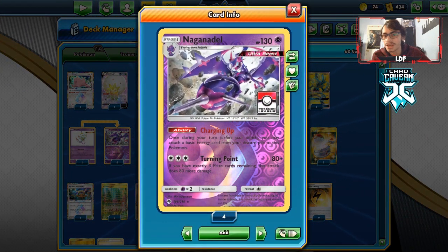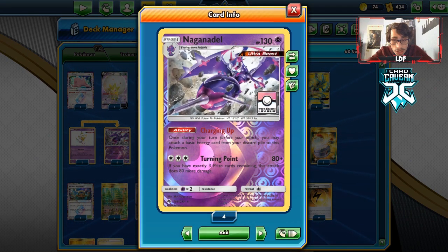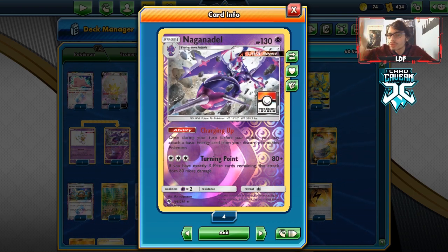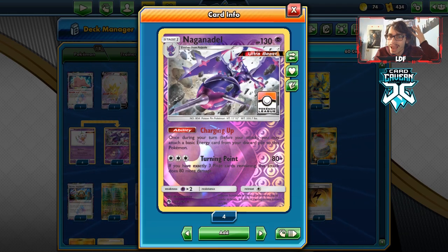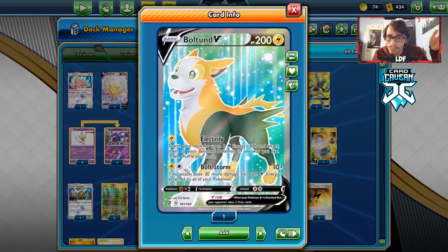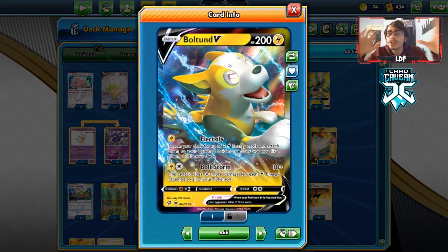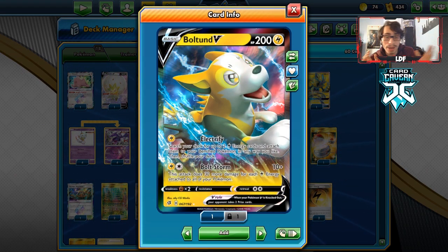Charging Up can do many things — getting you an energy in play means you can do extra stuff beyond just attaching and using Coco Prism. When a Boltund gets knocked out you can get those two energy back in play, so your damage never really nullifies itself. Boltund can hit very hard with Electro Power, and its first attack lets you get two Lightning energy onto one of your benched Pokémon.